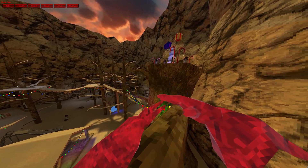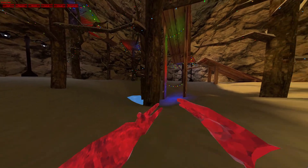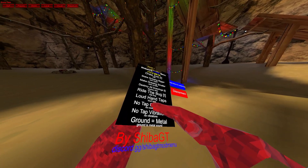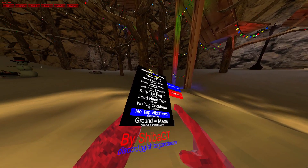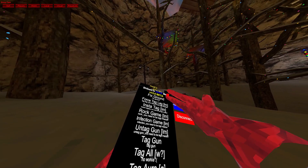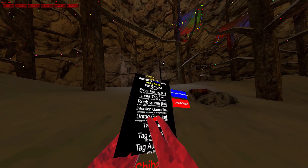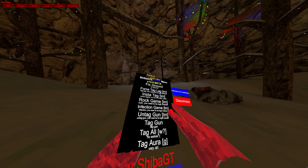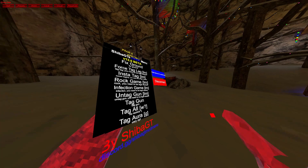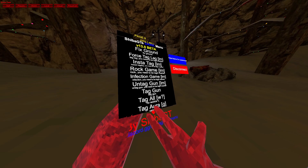Ride the bug. Loud hand taps. No tap cooldown — I don't know what that means. No tap vibrations — I don't get vibrations. Ground metal. Force tag lag — just forces the tag lag. Insta tag. Rock game — you need to be legit master, I don't know what that means. Infection game. Untag gun — just untags the person that's tagged. Tag gun — it tags someone. Tag all — oh, it doesn't even work.